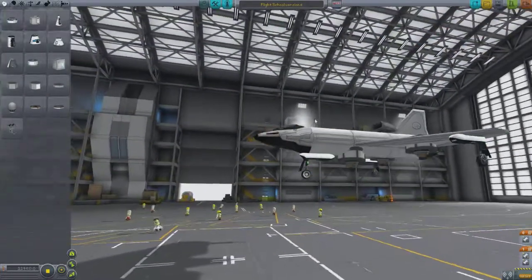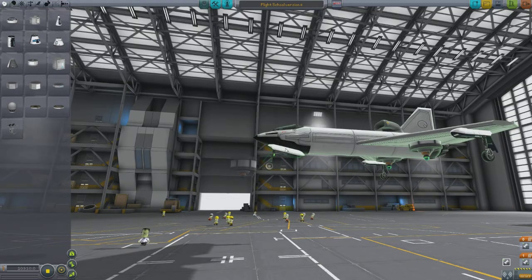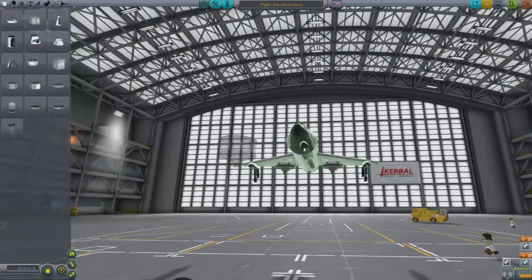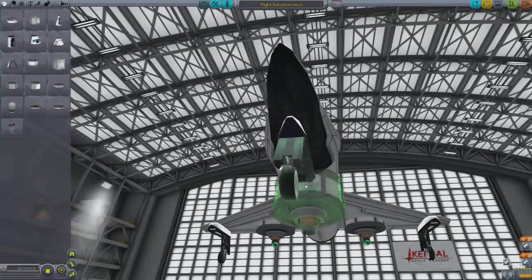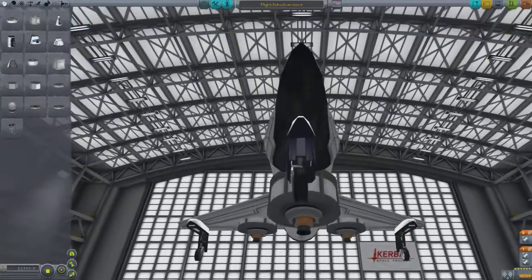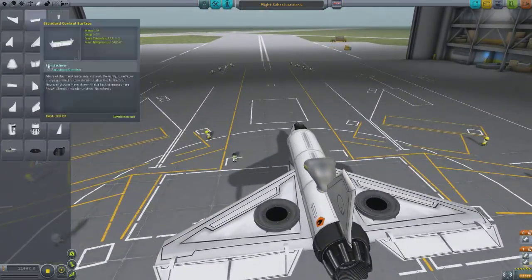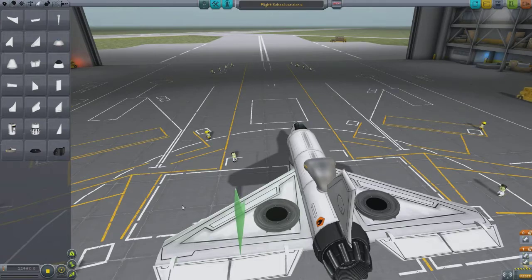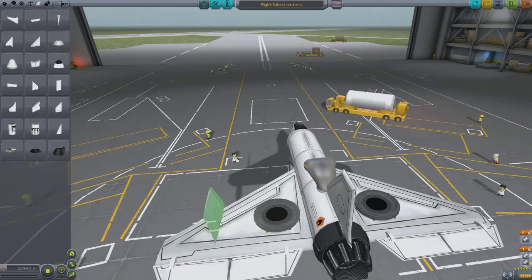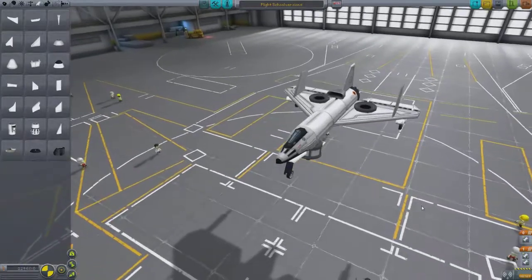Maybe that needs to go further forward and the wheel could go further back. I might just put the wheel there — that could be all right. It did seem a bit wonky on takeoff. In order to aid stability I'm going to put some more little winglets. There we go — put those kind of there. Let's see if that works.